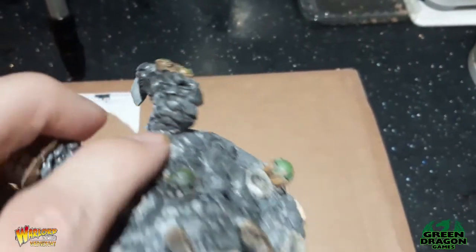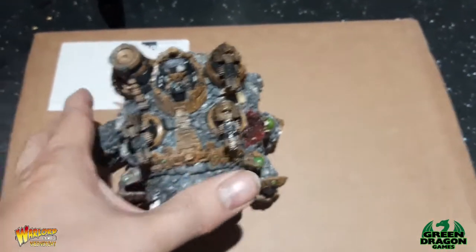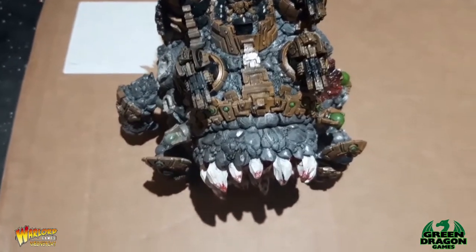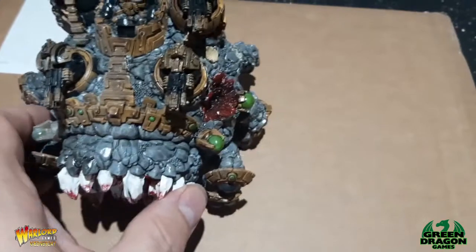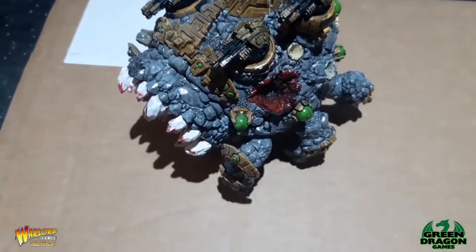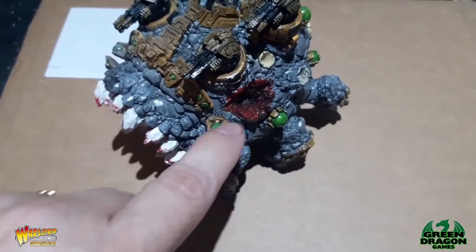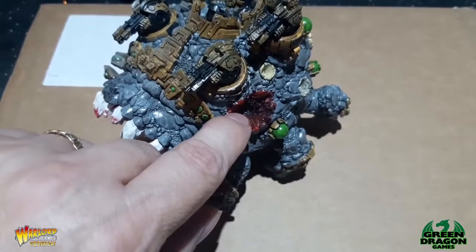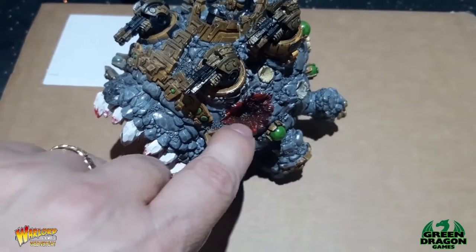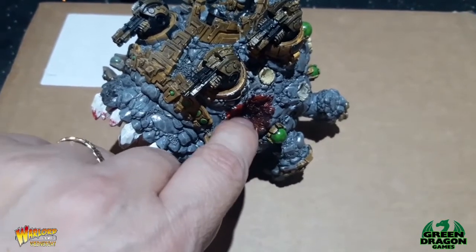I've already bounced it once and that leg snapped off - you can see the crack there. Had to glue the leg back on, and it's not even been on the table yet, not even played with it and I broke the bloody thing. I really like this detail here where it looks like it took a plasma hit - I painted it as if there's a bit of blood around it but it's scabbed off, so it's dark in the middle.